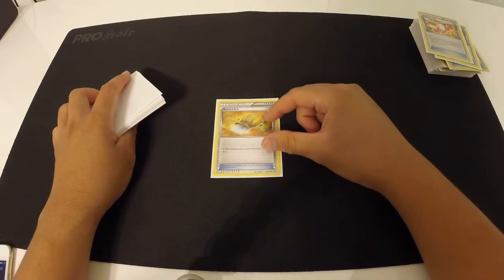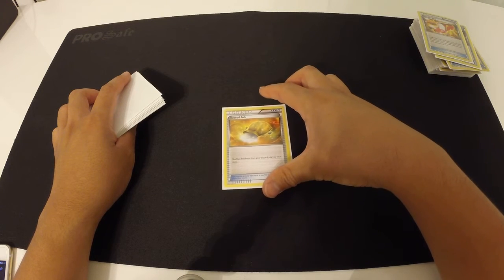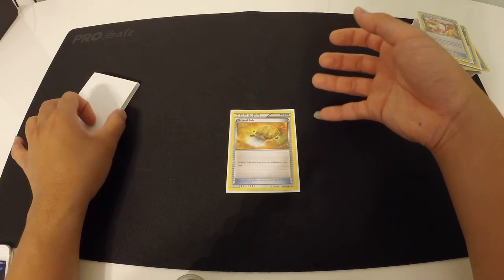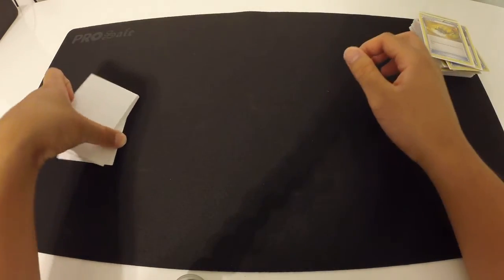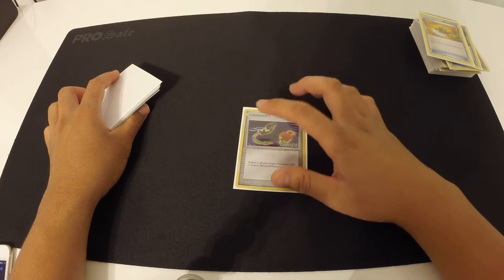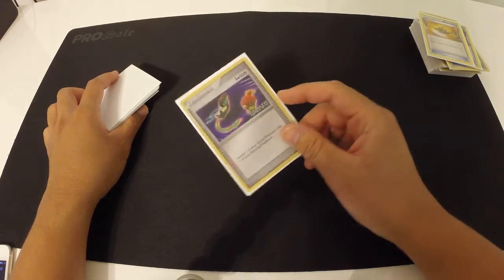We run 1 Sacred Ash. It sounds kind of counterproductive, but I can mill through the deck pretty fast, and if your Combee and Vespiquen get knocked out or discarded, you get them back since that is your only attacker. We run 1 Switch — I like to run 2, but in my opinion there's no room right now in my decklist to run a 2nd Switch.